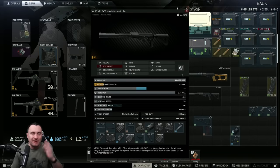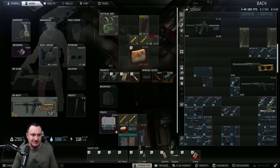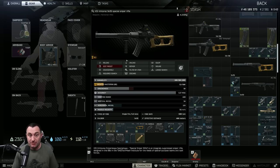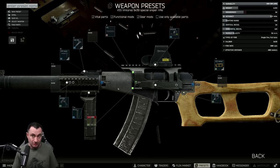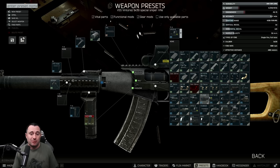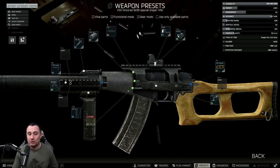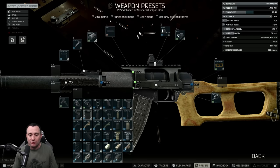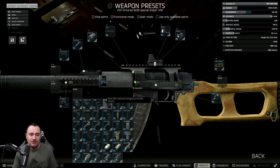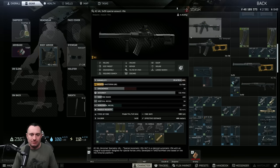For the best VSS minimum-recoil build: add an RK2 foregrip, which gets you down to 34 vertical and 129 horizontal recoil. Sights are personal preference — some players like a micro red dot, I prefer the EOTech. Flashlights and lasers are also personal preference. Personally, I usually skip the RK2 in favor of the canted grip or SC5 because giving up that small recoil increase for a lot more ergo — going from ~37 to 58 ergo — is far more important for faster ADS than that two-point recoil difference.